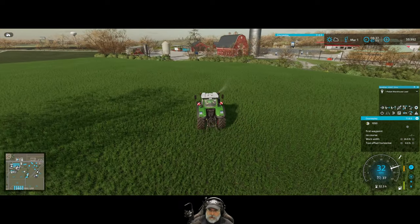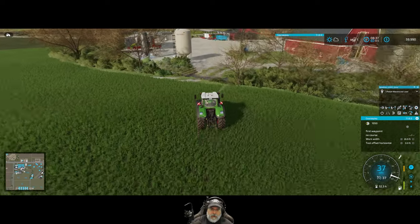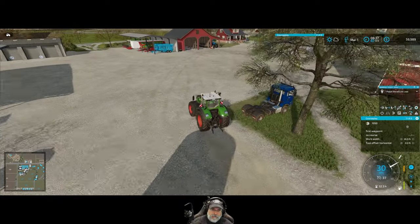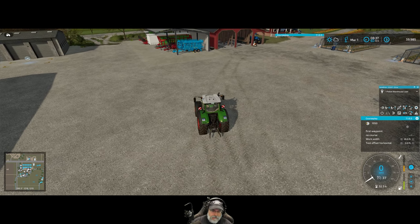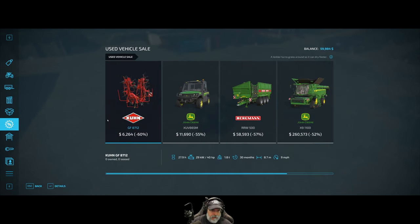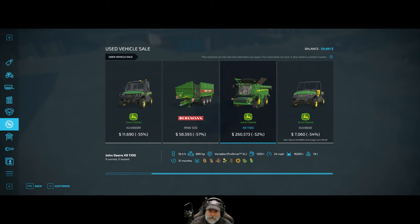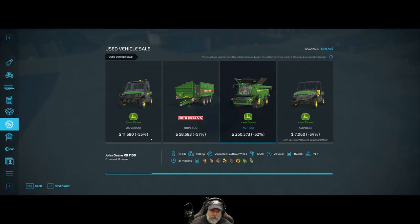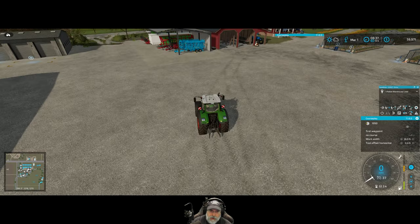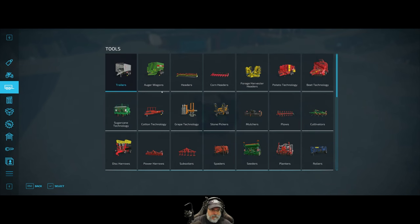I'll buy a forage trailer once one comes on sale. I ultimately want the biggest one but they're really expensive — like over 100 grand. I could take out a quick temporary loan, but I'd rather wait for a sale. Let me check what's in the sales right now. There's a sugar beet auger wagon, and a really nice X9 combine! But it only holds 16,200 liters whereas our Claas combine holds about 18,000, so the Claas wins out. Let's go into the store and find forage wagons.